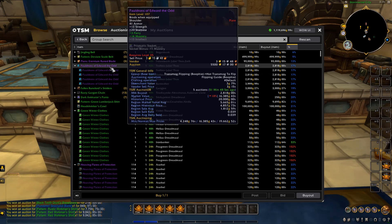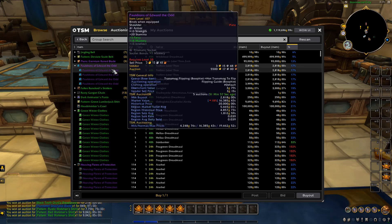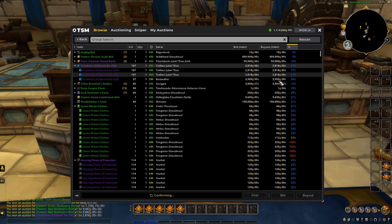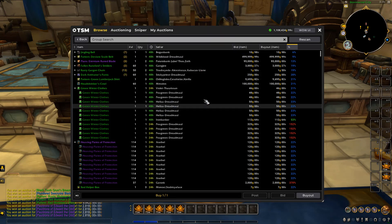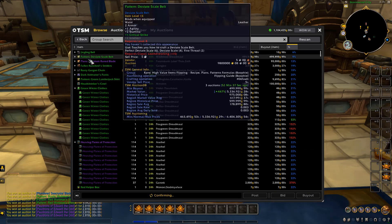Moving on to this next item — it's got a really good market value and historical price. What we'll do is buy them all out and try to reset the market price on our realm. We'll relist them for about 16K each. It's not much of an investment to risk — we only really need to sell one and we've made all our money back. It's got a good sell rate. The region sale average is a bit low at 1.8K, but on our realm we should be able to get 16K. We bought every single one of those.